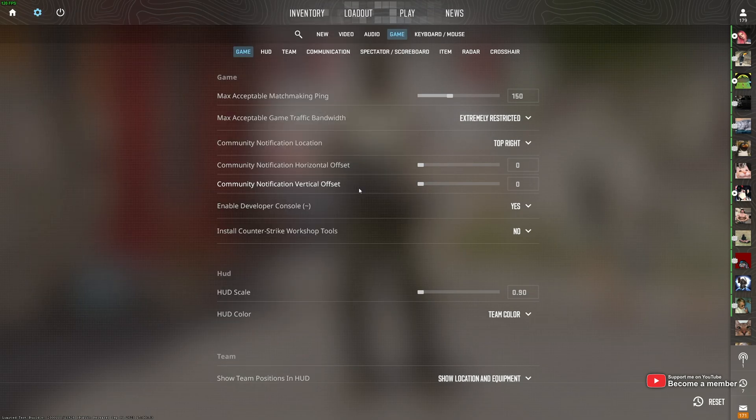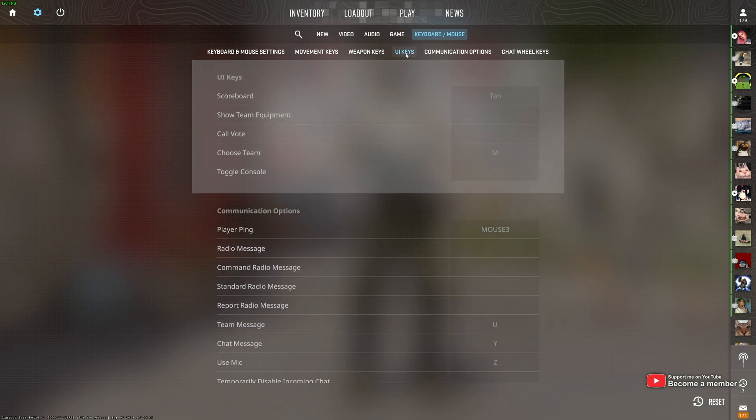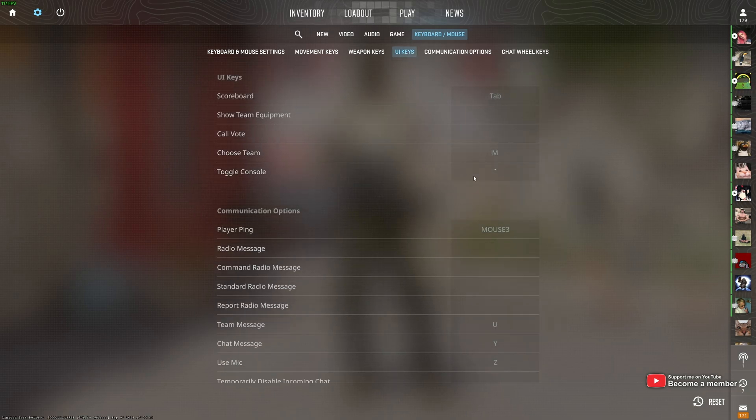If this didn't work for you, head across to Keyboard and Mouse, then click UI Keys, and make sure that the Toggle Console button is set to tilde or grave — that key below Escape — otherwise you can set this to any other key that you want.